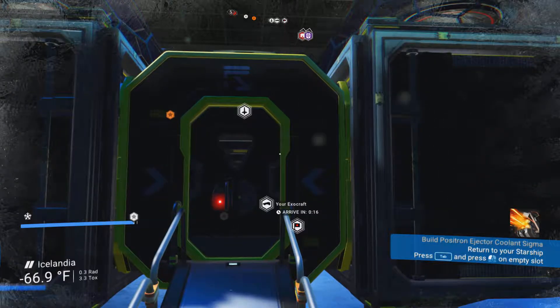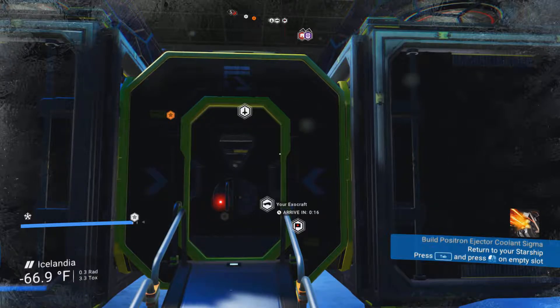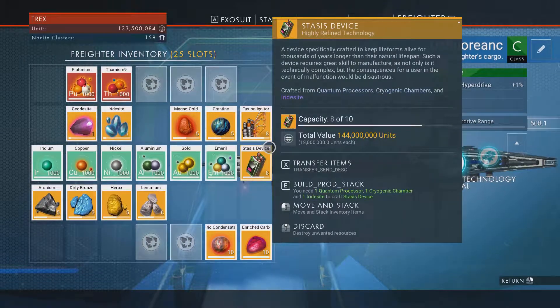Quick run through how I make the high-end products - freighter fusion igniters and stasis devices.